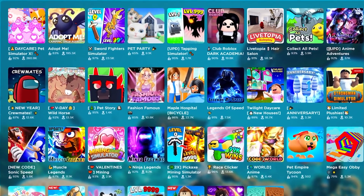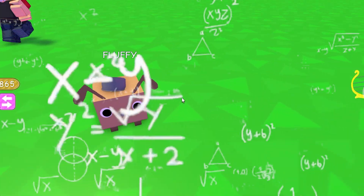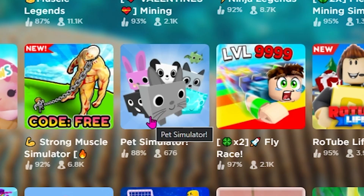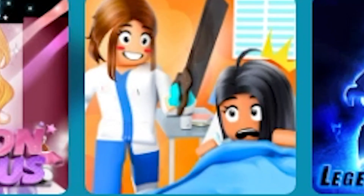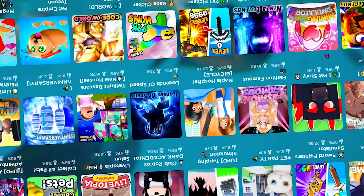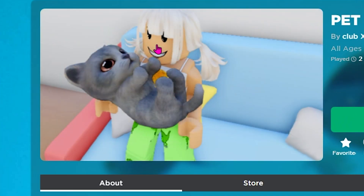We all know and despise the pets that have crashed Roblox one too many times — the Adopt Me pets, the Pet Simulator X pets, the weird funky looking pets. They all have this boxy looking figure with huge ears and just a scary looking face. But what if I told you I found the most adorable game on Roblox that has more realistic and cuter pets? I wouldn't believe myself either. I'm not even kidding when I say these are probably the cutest pets I've seen on the entire Roblox website.